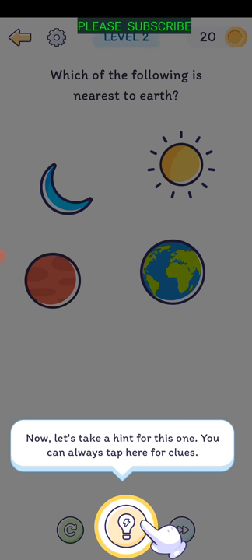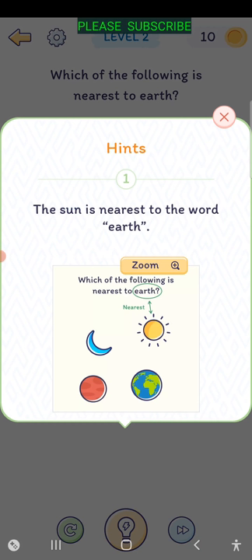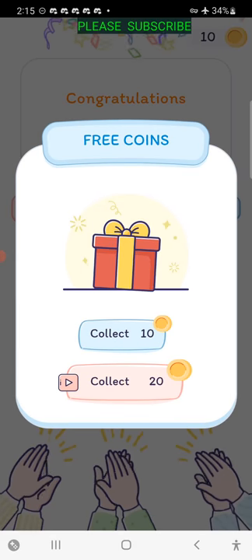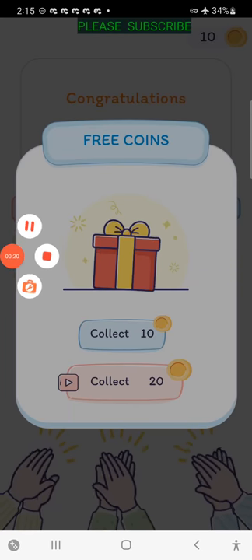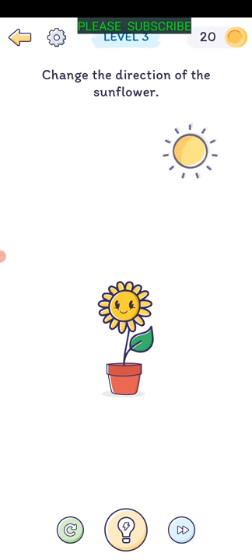Level two: which of the following is nearest to Earth? Let's take a hint - you can always tap here for clues. The Sun is nearest, so we tap on the Sun. Level three: change the direction of the sunflower. What if we just drag the Sun?